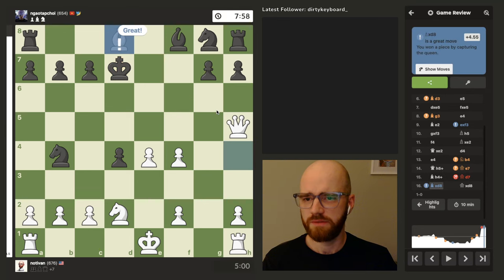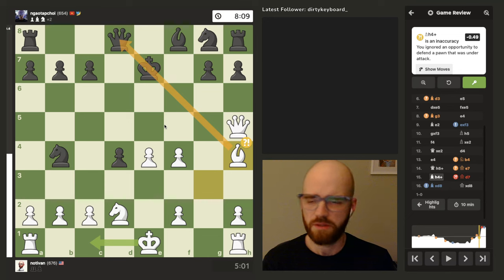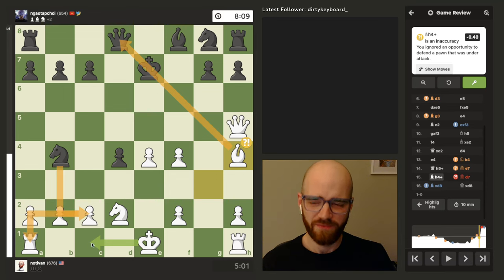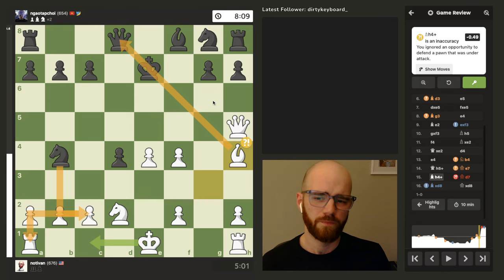I thought that was a decent move at least. I thought this was just a good tactic because it skewers his queen, so I'm surprised that the engine said it's an inaccuracy. Let's see what it would have done instead. You ignored an opportunity to defend a pawn that was under attack. True, but isn't the queen more valuable? So he has the fork on the rook and the king after that — that makes sense. But still, even if he goes through with this fork and wins a pawn or rook, that's six points of material, whereas this move wins nine points. So it seems like the bishop on h4 is just a much better move. Maybe someone can correct me on that.